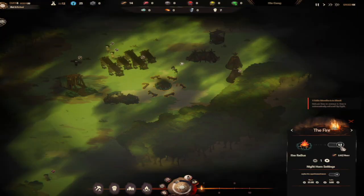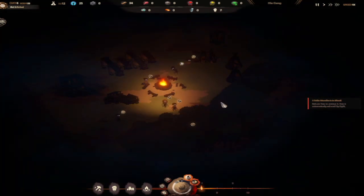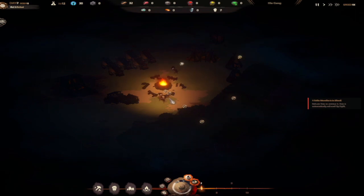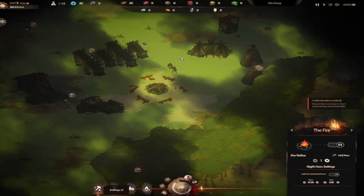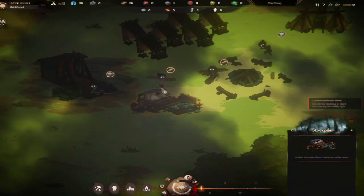It says light helps reduce fear, so I'm not too sure about that. Everybody get back here! Wait - I have six members: one, two, three, four, five, six. Yeah, I have six members. The amount of anxiety - day seven, let's go! I'm not getting any stone though.